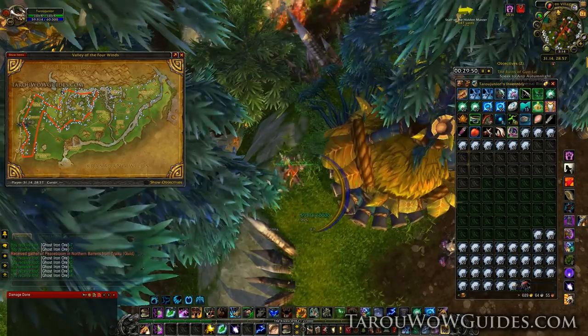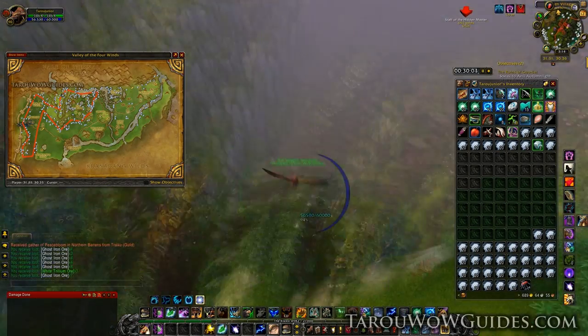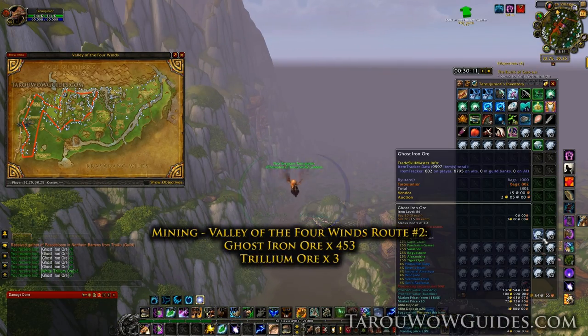With that we've finished up our second route and it did much better than the first, giving us a nice 453 Ghost Iron ore and 3 Trillium ore.